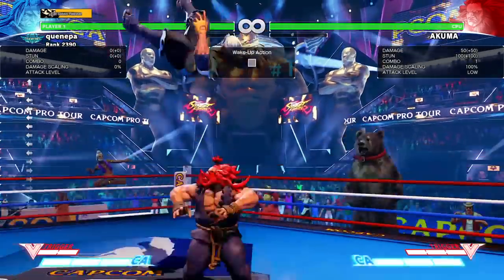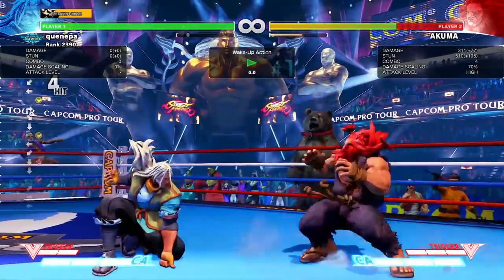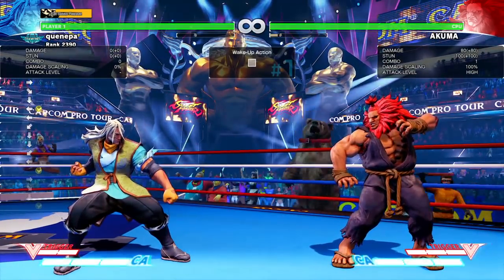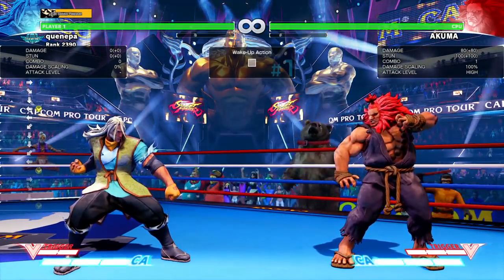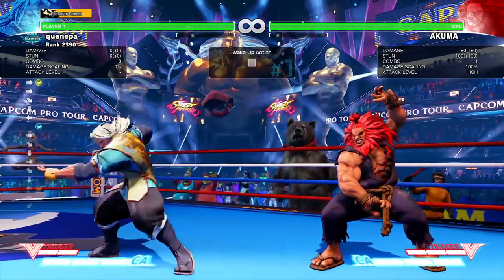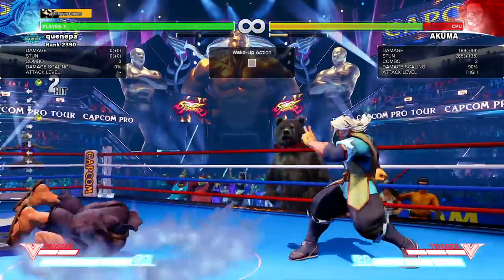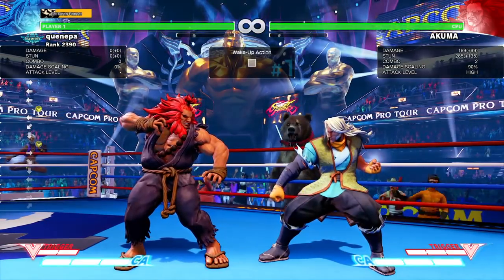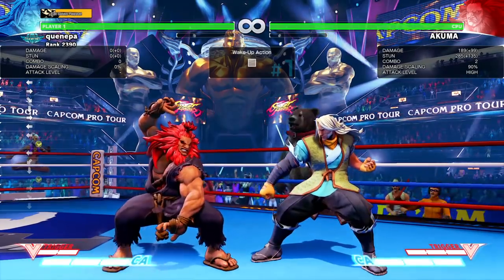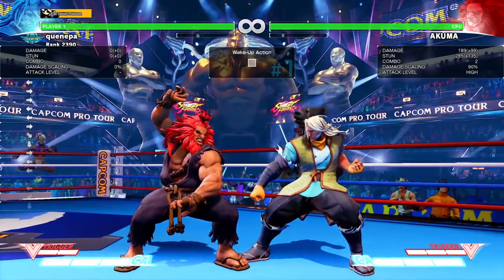Let me go with the max combo first. This move right here is basically down-back kick - it's basically a backwards fireball just with kicks, and the other one is a normal fireball with kicks. Medium links with medium, heavy links with heavy, and light links with light. You can do a medium-light or a heavy into medium, but it's less damage so there's not really any point in doing that.